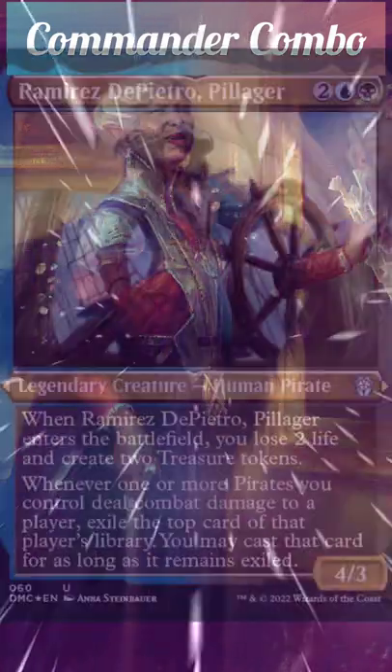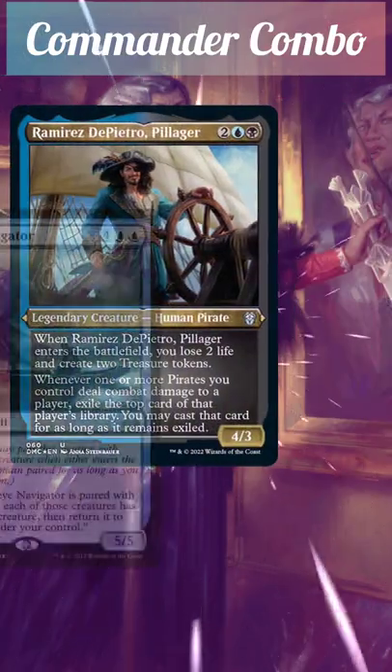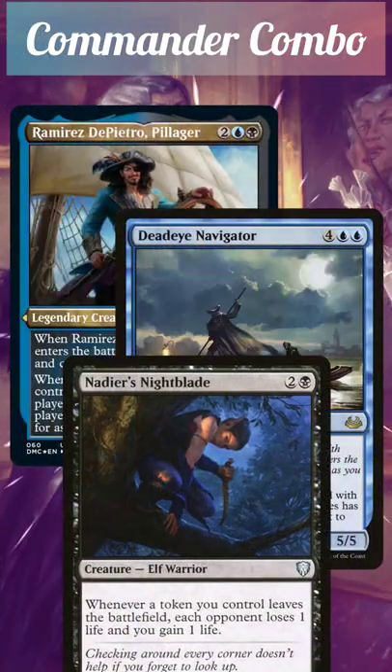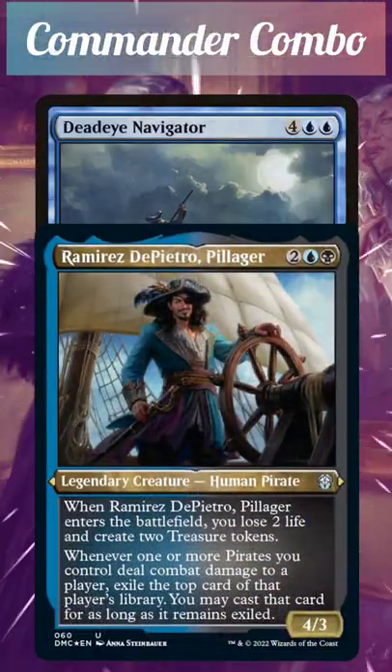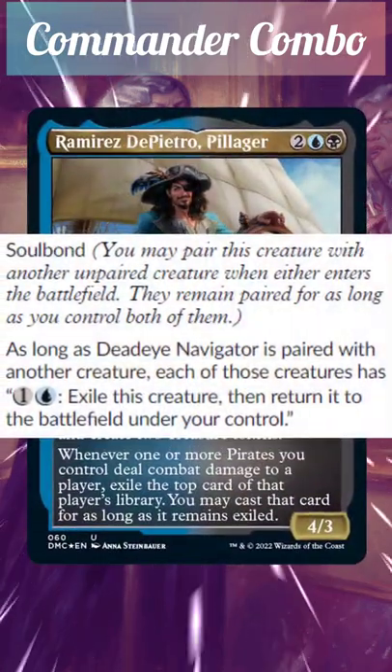Little Commander combo with Ramirez DePietro from Dominaria United. To get this started, we need Ramirez, Dreadhorde Navigator, and Nadier's Nightblade all on the battlefield. We need Dreadhorde Navigator paired with Ramirez for this, and we need at least three life just to make sure we don't die.